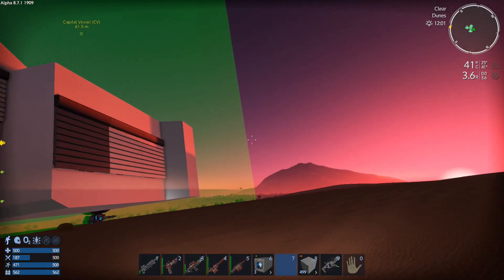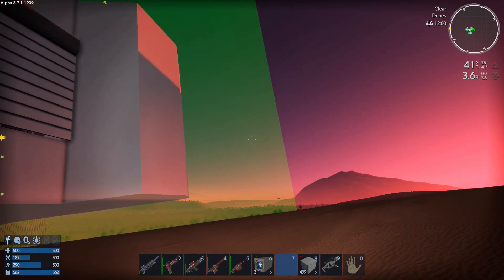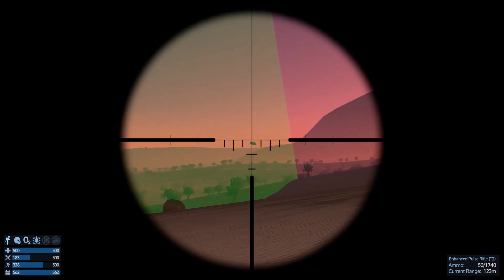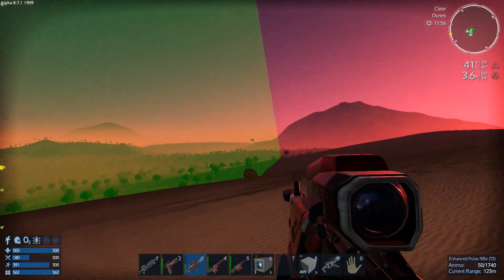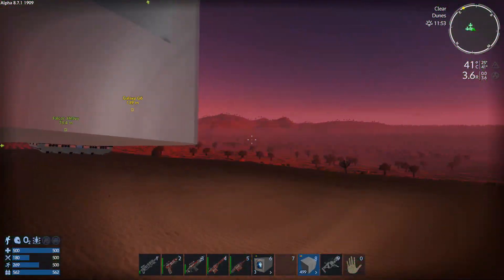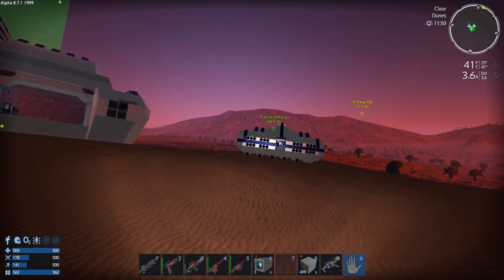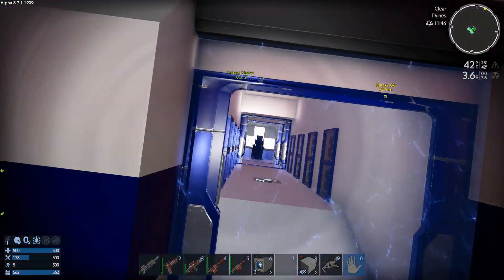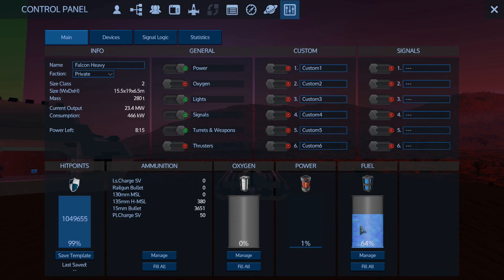Let's come up here to the front. I think we're gonna have to use some more thrusters to get off of this planet. Wait — there's a drone sitting there. I don't like that drone sitting there. We're gonna have to go drone hunting it looks like. Always gotta interrupt me while I'm doing things.